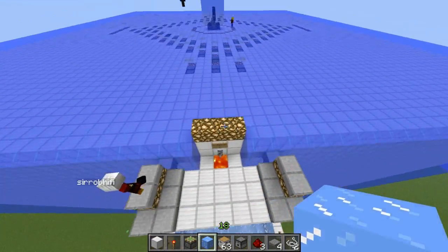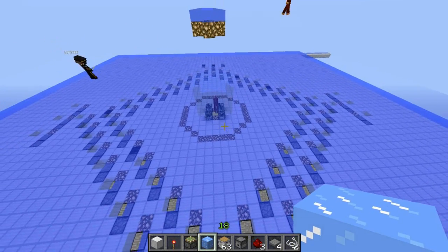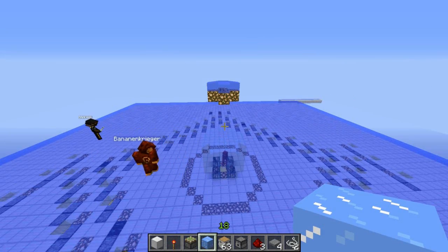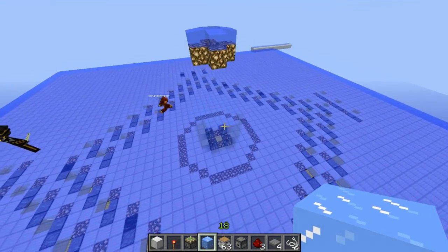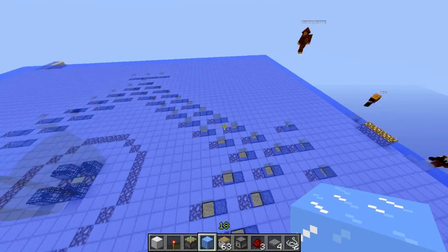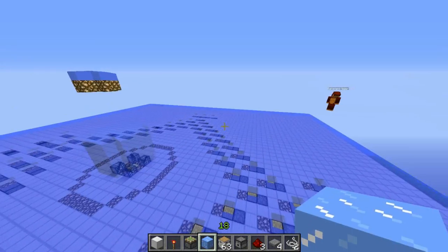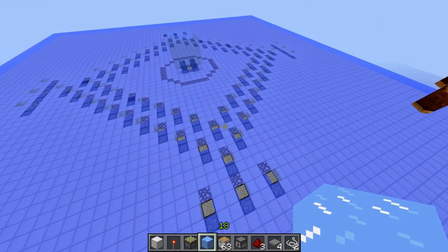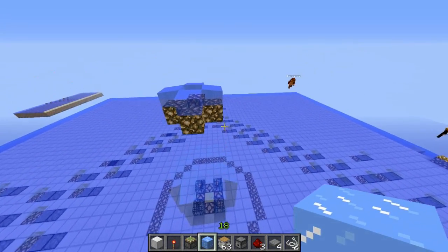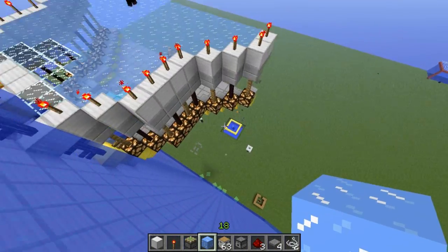Let me demonstrate: you can see the enderman getting damaged and it will eventually teleport away. The problem is it's daytime right now — the enderman won't teleport to a spot in daylight. The machine basically only works at night, or if you have a ceiling on top. In our tests before, it was always working when it was night.